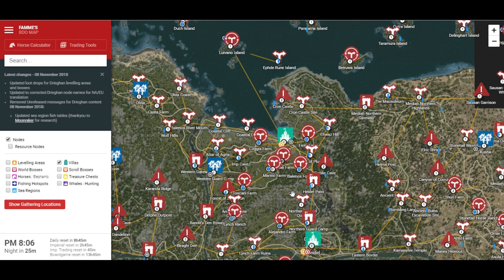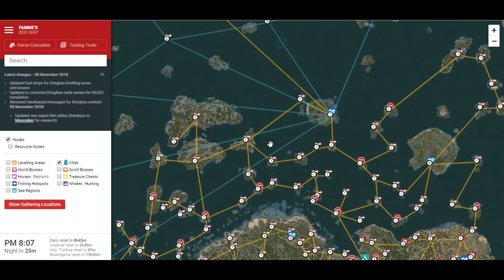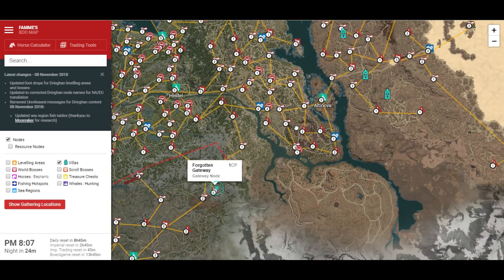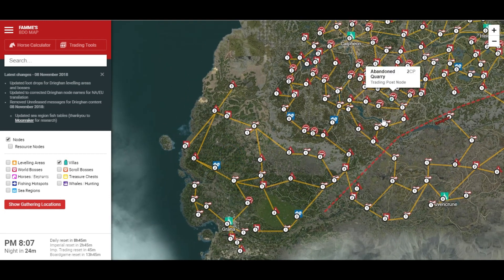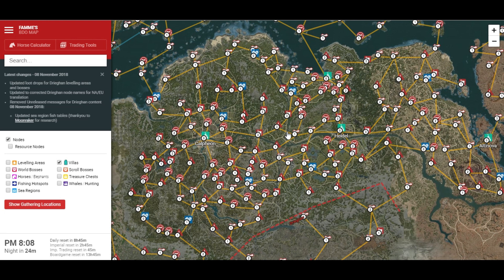This map is updated to cover absolutely everything. It will cover the sea regions if you want to link up all of your dry fishing nodes, it's going to provide Valencia nodes, and it's also going to provide Kama Sylvia. So you really don't need to look for where to go. There is no real one-size-fits-all node — my guide was giving you a vague idea of how to collect materials for cooking and alchemy, and that is still relevant. What you're going to find is that you've probably sat on a lot of those materials still.